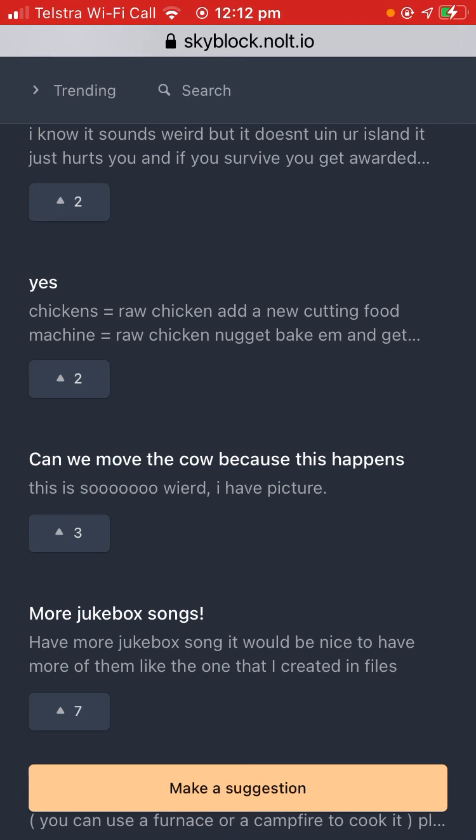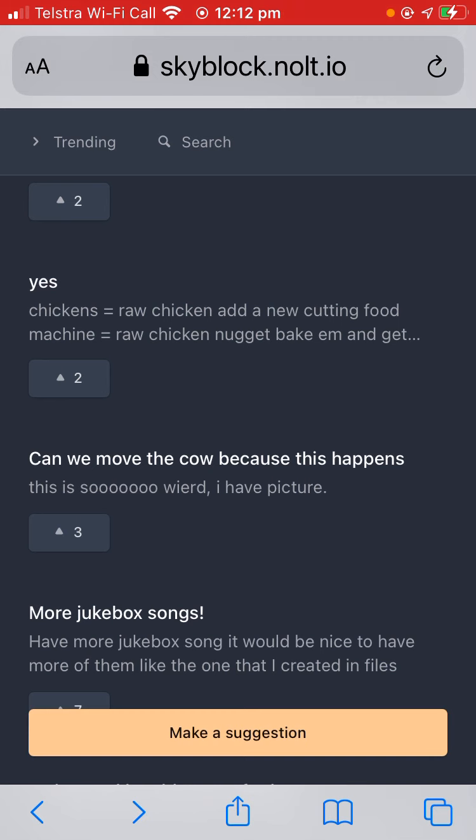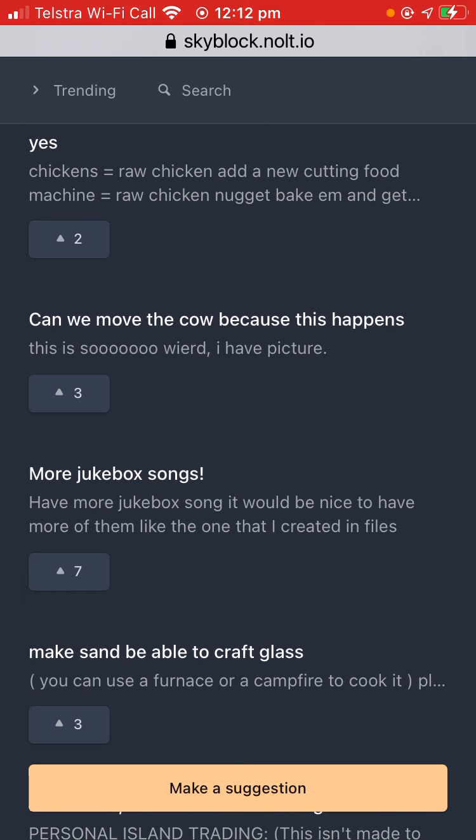Chicken equals raw chicken. Add a new cutting food machine — raw chicken nugget, bake it and get a chicken nugget. Chicken nugget heals 45 health, chicken heals 60 health. It should be the other way around — wait, chickens are bigger than chicken nuggets, so I guess that makes sense.